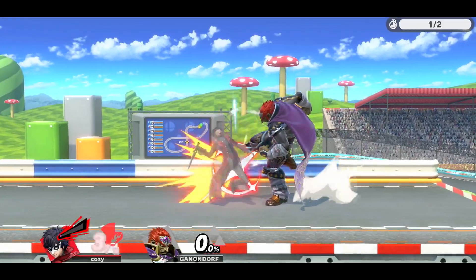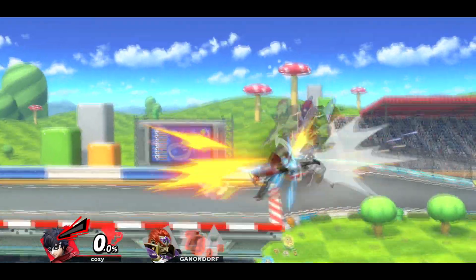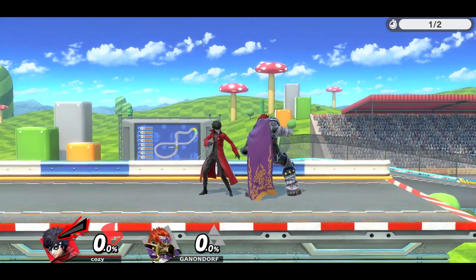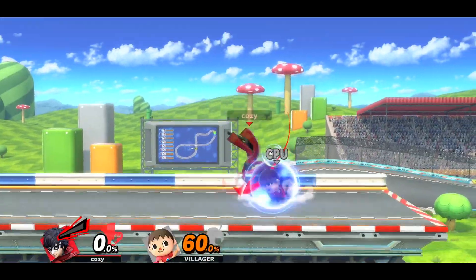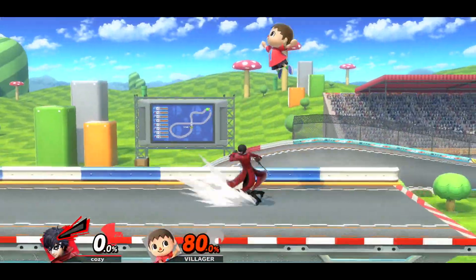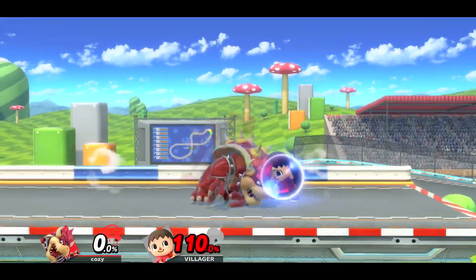So going back to hitting the opponent's shield — if you notice they like to shield grab, you can start spacing your aerial better, doing a double jump right before landing, or simply tomahawk grab them as ways of countering it. Some falling aerials can be safe on shield, so you might be able to get a spot dodge out in time. If they like to roll, you can follow them, you can wait out their spot dodge, tire their jump, and if they hold shield you can just grab them. And if you have a command grab, that's even better.